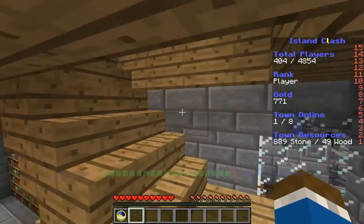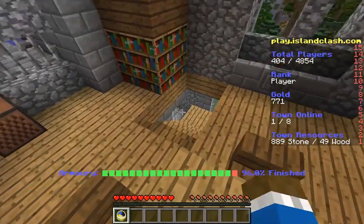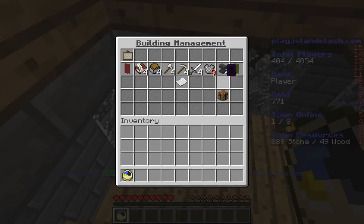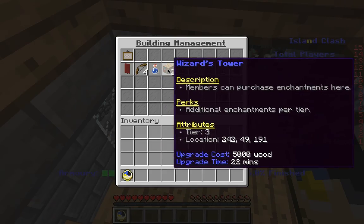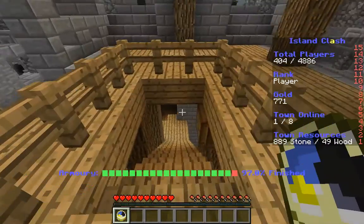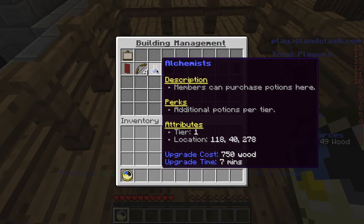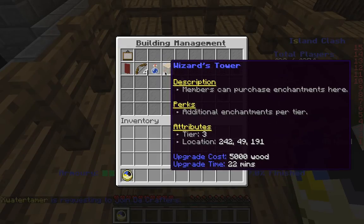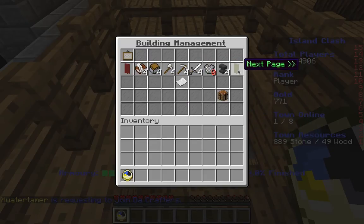Alright, hello everyone, welcome back — we're here on Island Clash and as you can see the armory is upgrading. We actually found out town hall four is the max; those ones that say six are actually glitches. We're almost maxed — almost have a max island. We have a level three wizard tower now, and the only things we really have left to do are the alchemist and the wizard tower, which is 5,000 wood, so that'll take a while.